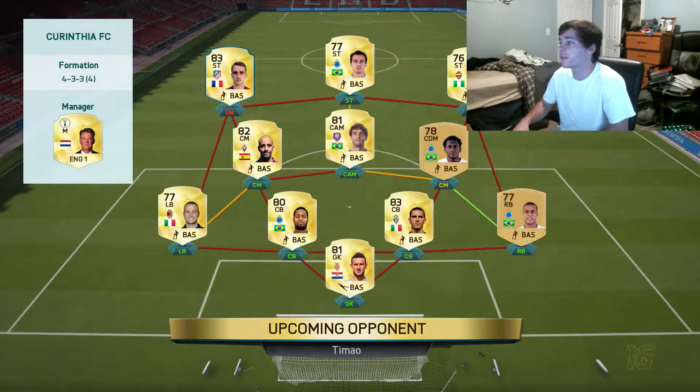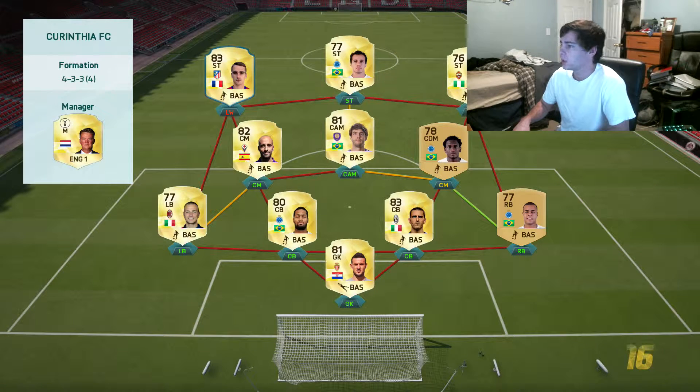So this is the next guy's team with only 56 chemistry. Lone Griezmann. I don't know the striker. I don't know the winger. Kaka. Bonucci. And that's all I really know. I don't know the left-back, center-back, right-back, or goalkeeper. Or the two center-mids.